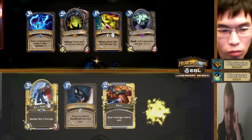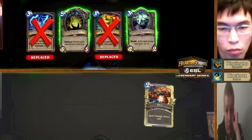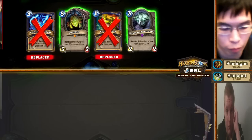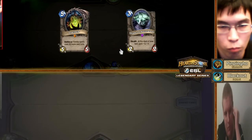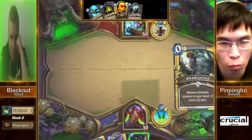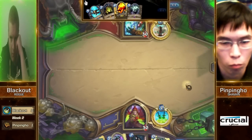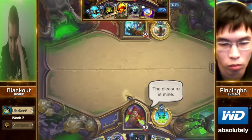Of course, you see him on the Shaman. Blackout bringing out the Rogue. This is a pretty good start — the Shades of Naxxramas for PinPingHo is a little bit of an interesting addition to that Shaman deck. You can see Blackout is not happy with his starting hand. Just a Shadow Step too — that's rough. He's going to Shadow Step his Drake and pray for an extra answer.